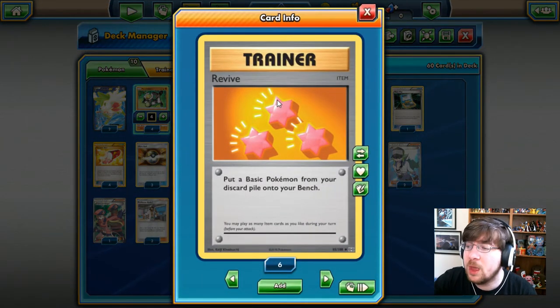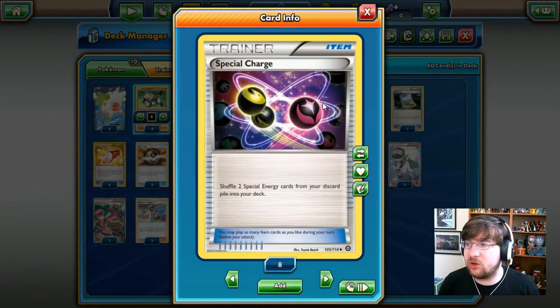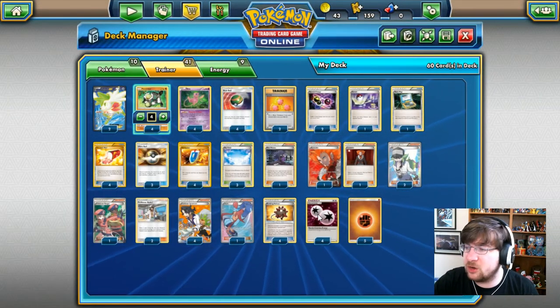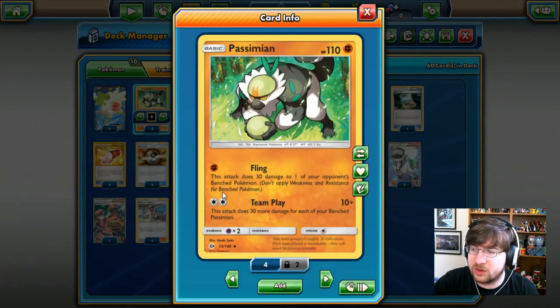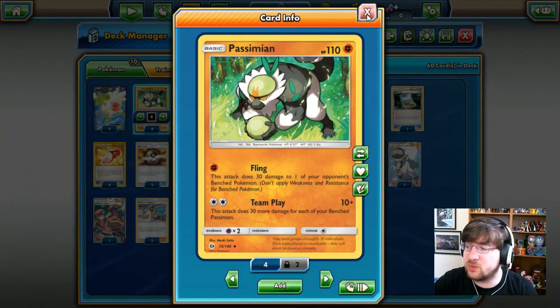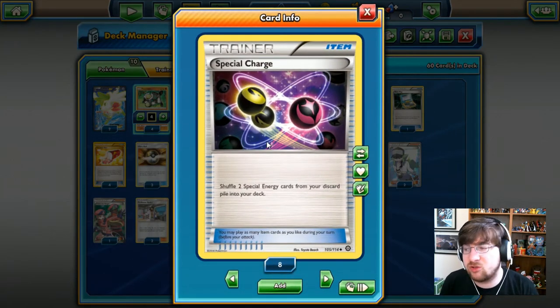We have Revive to put a Basic Pokémon from your discard pile onto your bench, so if I discard one I can easily revive and get it back. We have Special Charge, and our biggest energy engine is four DCEs — Passimian only needs a Double Colorless Energy to attack. Special Charge lets us shuffle two Special Energy cards from our discard pile back into our deck, effectively giving us up to eight Double Colorless Energies depending on how we use the Special Charges.